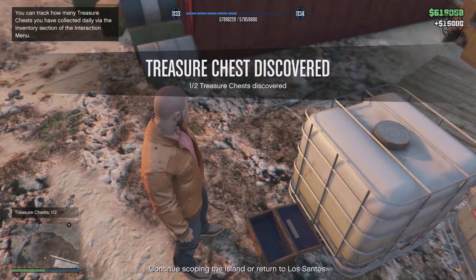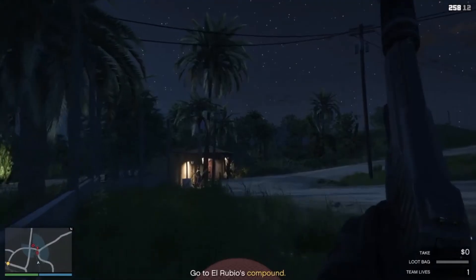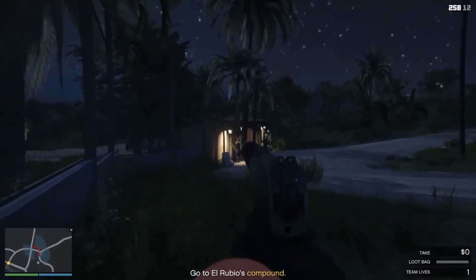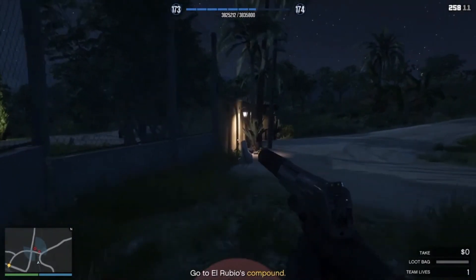Moving on, I have the second treasure chest up here on the screen and it is by the docks. If you guys remember when we went to go scope out for the intel, there was a dock — this is that dock right here on screen. The treasure chest is underwater. Once you go underwater you should see the treasure chest over there by the dock.